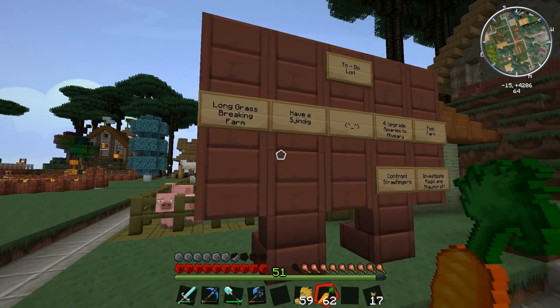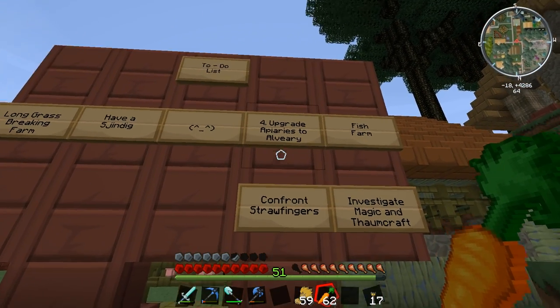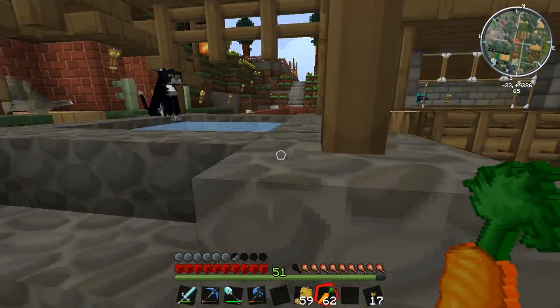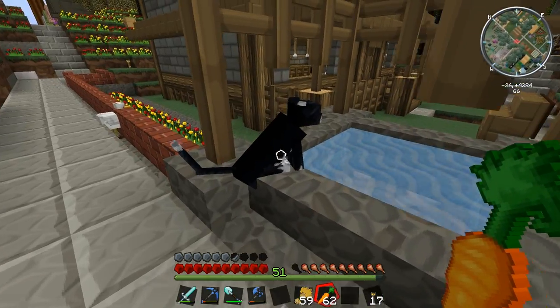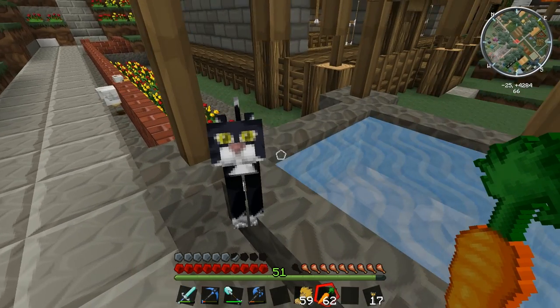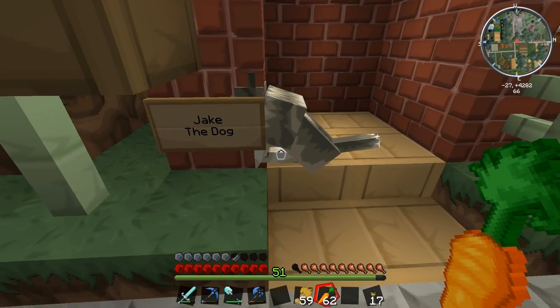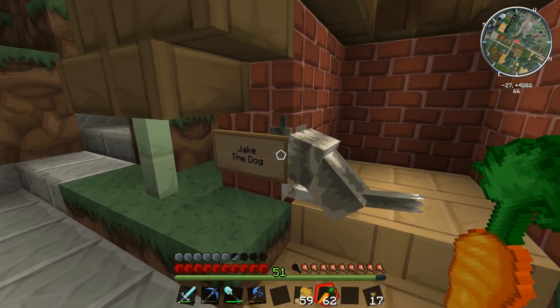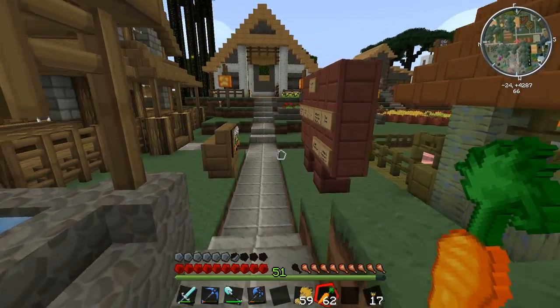Let's double check the to-do list and make sure we're on the right track. Upgrade the apiaries to alveary - that's what I meant when I said upgrade the beehives to a big beehive. Hey Charlotte, how's it going girl? Meow meow! And Jake the loyal dog has his head in the wall - that's a bit silly of you, Jake.